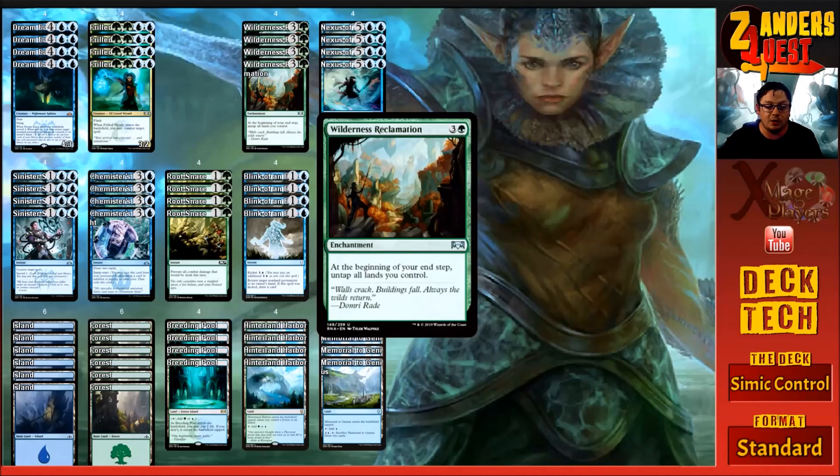Being able to tap out everything to draw cards or do something, then go to end step and untap all lands — going up against a control deck with untapped lands is the worst situation anyone can be in. That's what this deck is aiming to get to: always having lands up to do what we need to do.